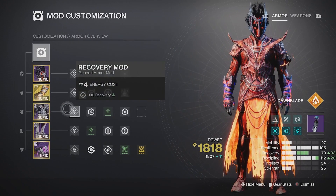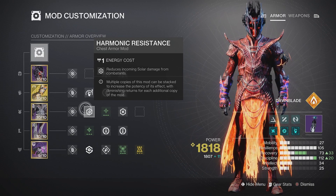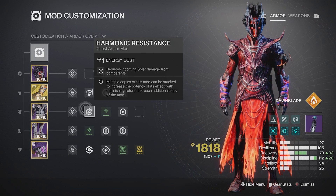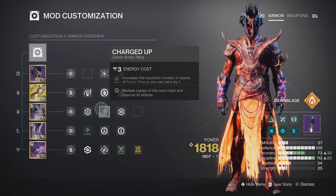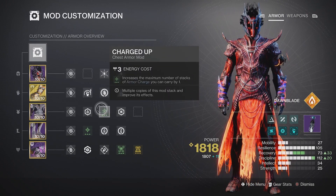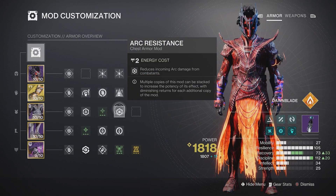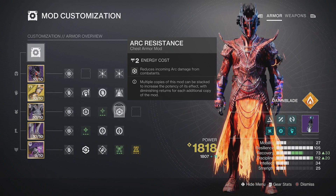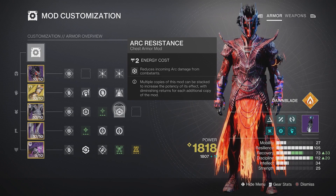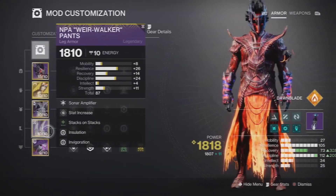For the chest piece I have a recovery mod and Harmonic Resistance — it only costs one energy and is super helpful. I also have Charged Up to increase armor charge stacks when picking up Orbs of Light, and Arc Resistance. This season is filled with arc damage, so reducing that damage and increasing survivability is very valuable.